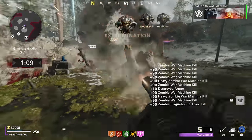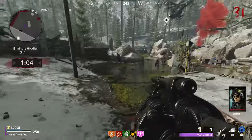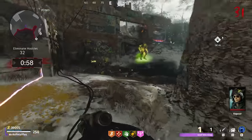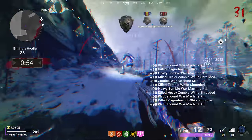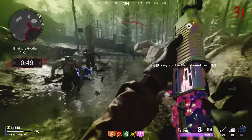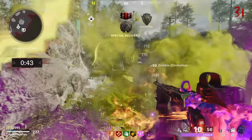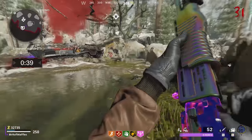The second method for getting crystals is through X-fills, and the pattern here follows a similar shape to what we saw with the milestones except it's generally lower. So you'll quite often only see two crystals, maybe three crystals for an X-fill on round 41 or 46. You might get three crystals for an X-fill on round 51, and sometimes you'll only end up getting about five crystals for an X-fill on round 106.